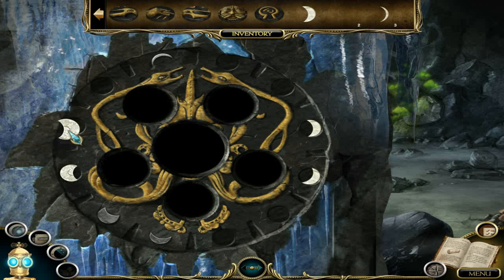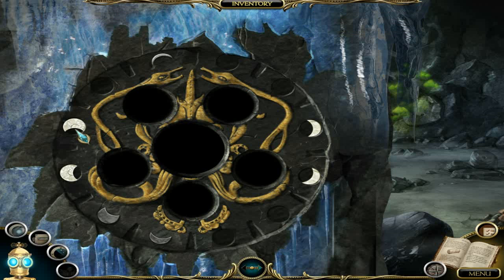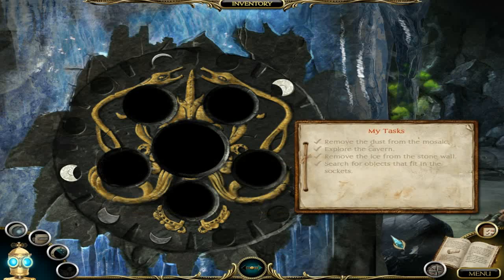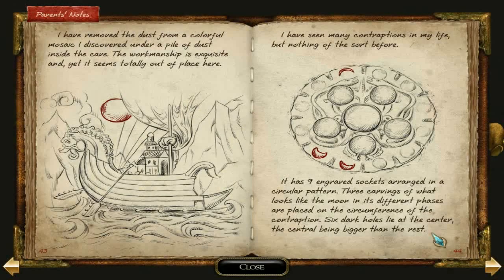I looked it up — I'm not going to pretend I found those on my own. I may be a coward and a cheater but I'm not a liar. Moon, moon, wonderful moon. Do I have to do the phases of the moon? So it starts out thick — okay, it always faces the correct way. Nine engraved stocks, strange circle pattern, three carvings of what looks like the moon in different phases placed in the circumference, six dark holes at the center.